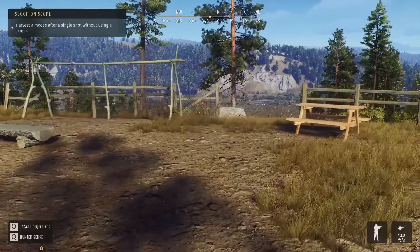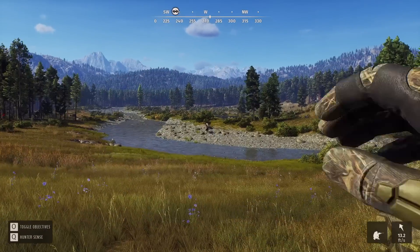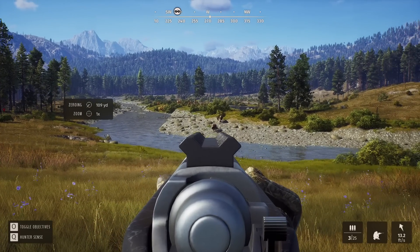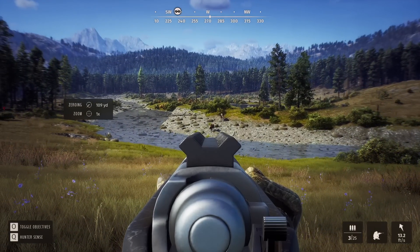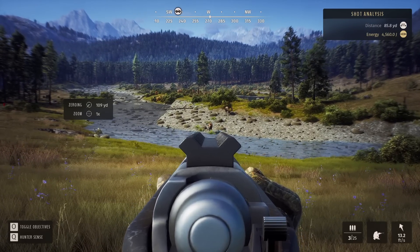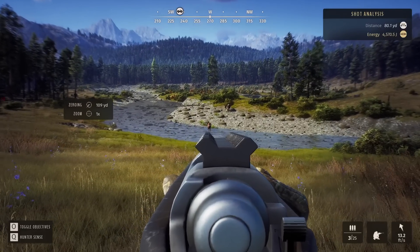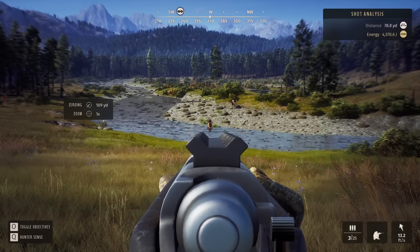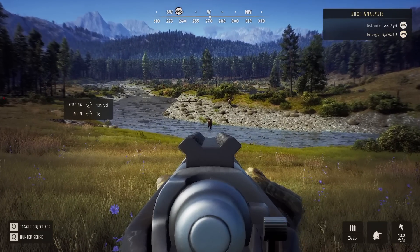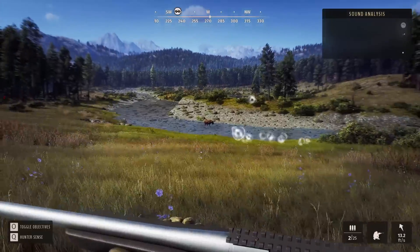I don't know that I've shot anything with no scope in this game, but we're about to try. It took some time because I learned the open sights are not that helpful, but if you use the hunter sense and get the gun positioned appropriately, there's a little red dot that indicates where we need to aim. The one problem is this moose is just determined to walk right to us, so if we move around carefully he'll see us. Opening up a shot into the chest is going to bring him down.